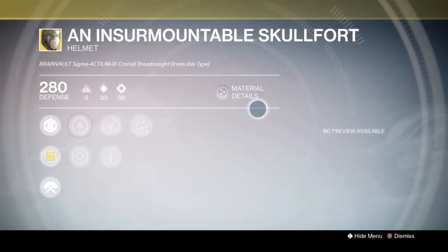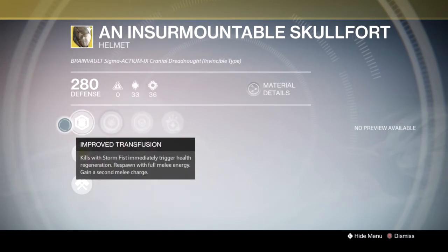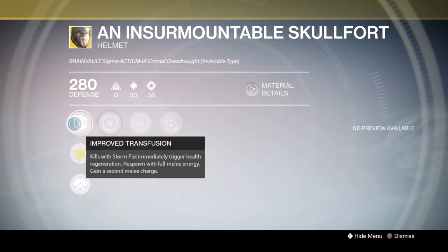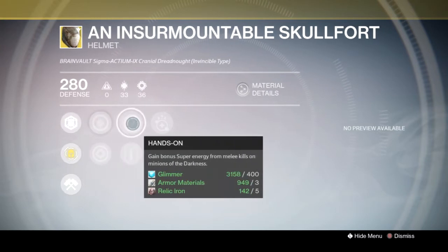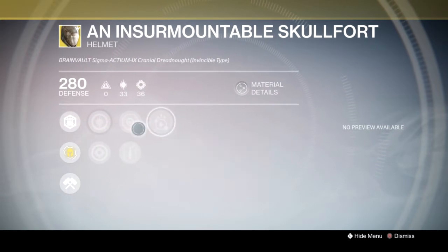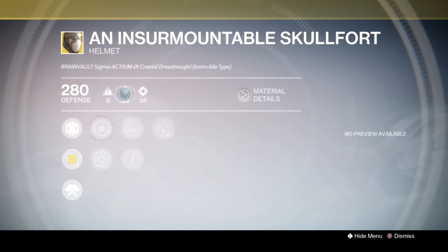The Titan is getting the Insurmountable Skullfort, and I have one idea on how I would use this helmet — and that would be only with the Sunbreaker subclass for the Titan, because the fact that you gain a second melee charge is the only reason why I would use it. For the Melting Point perk that you can equip in your subclass, we can have two of them, and that way you can just take down bosses a lot quicker. Other than that, I think the roll on the helmet itself is pretty poor.